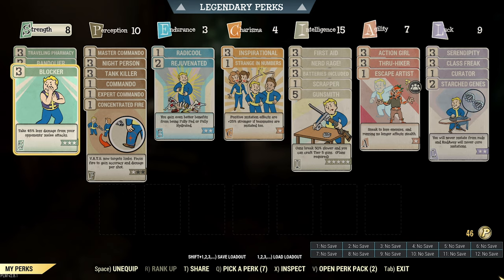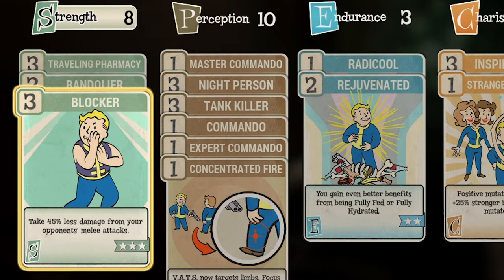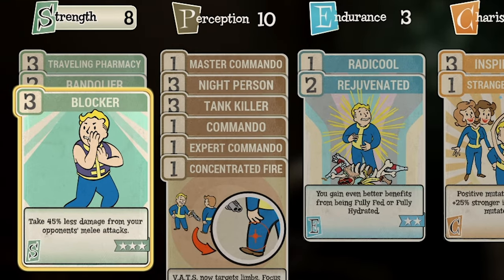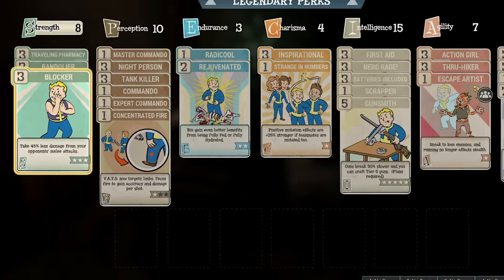There are 8 points in Strength. Rank 2 Bandolier will reduce all ballistic ammo weight by 90%. Rank 3 Traveling Pharmacy will reduce all chem weight by 90% — we want to avoid being encumbered by Stimpaks, Buried Mentats, and ammunition. Rank 3 Blocker will reduce melee attacks from enemies by 45%, increasing survivability against powerful enemies like Yao Guai and Deathclaws, as well as multiple ghouls attacking.